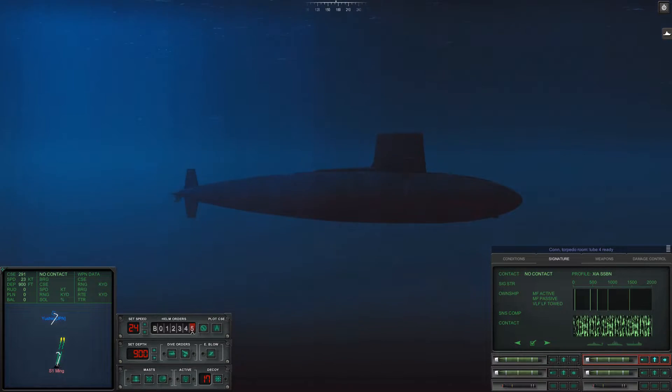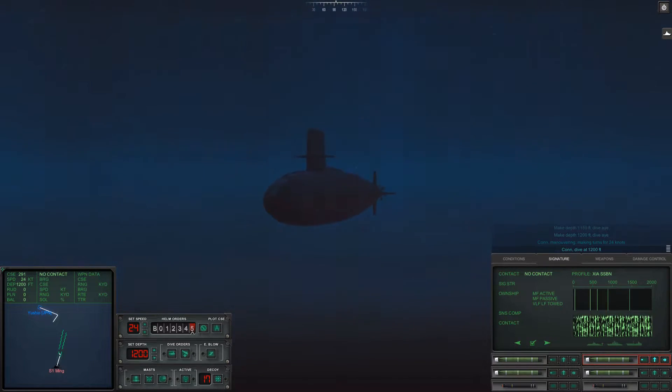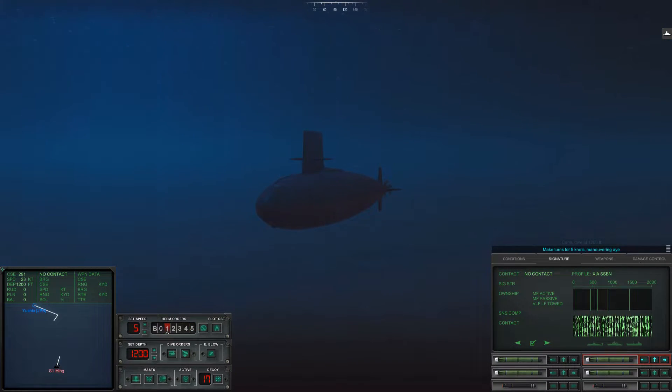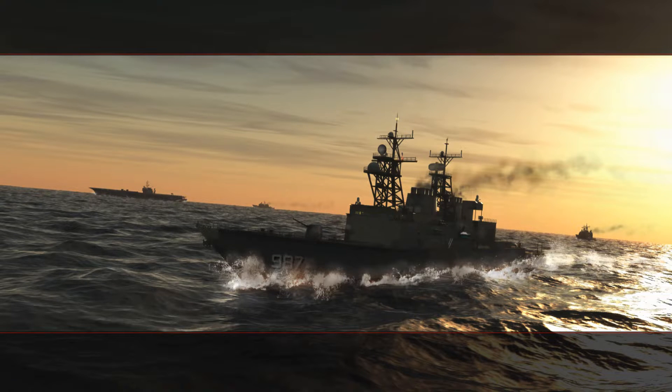We ought to be able to F9 our way away from that guy. At 7,000 yards, let's go down a little bit just to be sure and let those guys pass behind us. That was our mission guy — excellent!